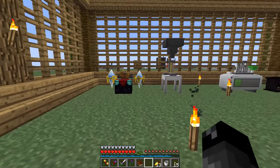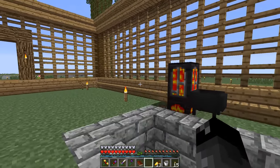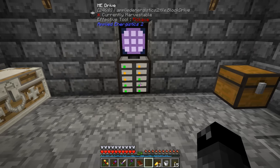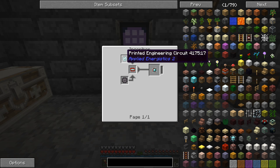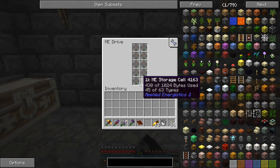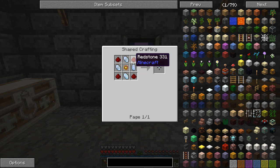Since we had the controller, I took the time off-camera to make a whole bunch of diamond electron tubes, golden ones, diamond chipsets, and golden chipsets — all the basic components we need for Applied Energistics. We also got ourselves an ME Drive.